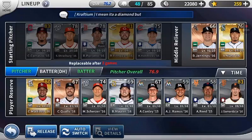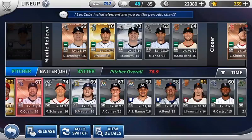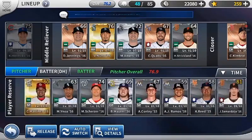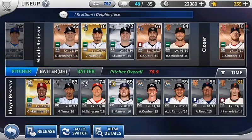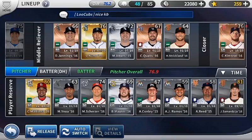For pitchers: Carrasco, Strasburg, Porcello, Finnegan, and Hendrix. And for relievers, I'll go ahead and put Walls in. Can't change out my pitchers just yet, but I'll leave that in there until I train them up.